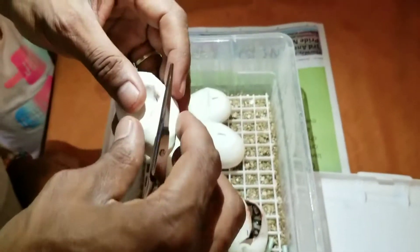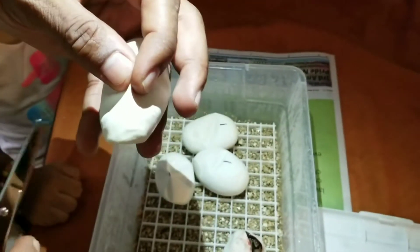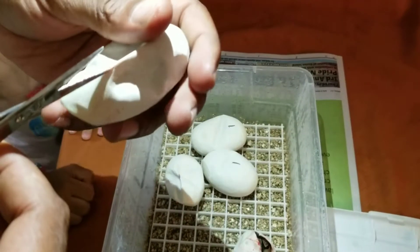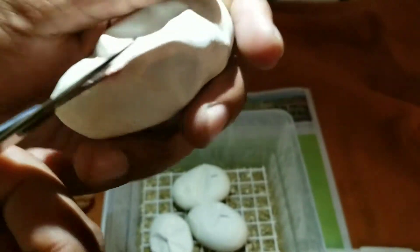Our next clutch we got is my spider female — she bred to the calico. I'm trying to get some colliders out of her. All this blood that you're seeing guys is not from the snake, it's from the eggs, it's from the veins.